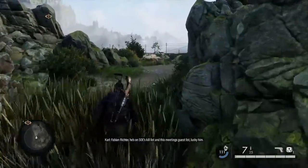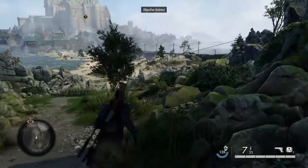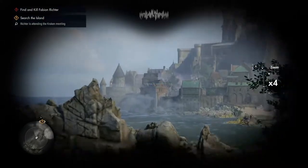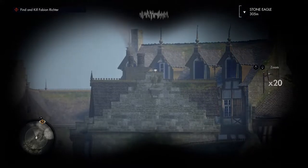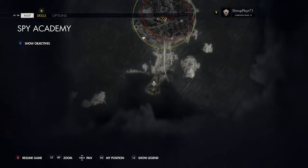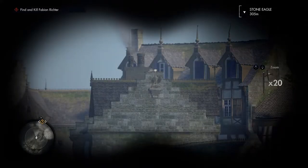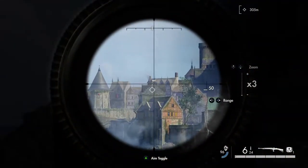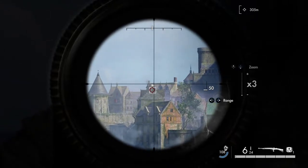Straight out the bat, as soon as you start the mission, come down this little grassy area, this little rocky area. In the distance, you'll get your binos out. It's quite camouflaged against this building here, as seen on the map. So you're just there at the start of the mission and there is your first Stone Eagle. Get your sniper out and shoot it. That's your first Stone Eagle.